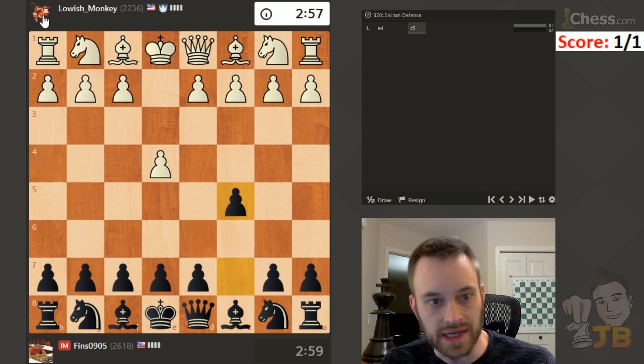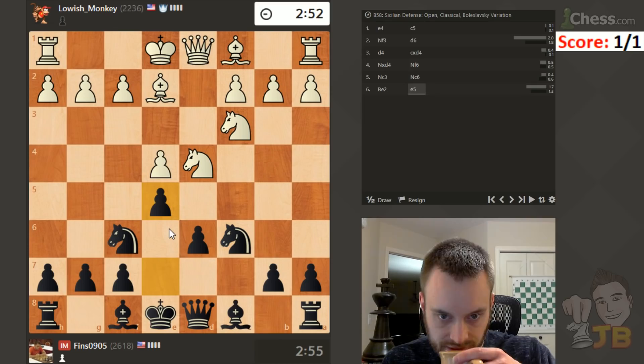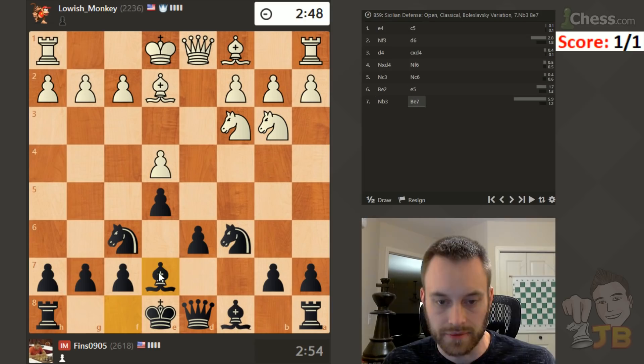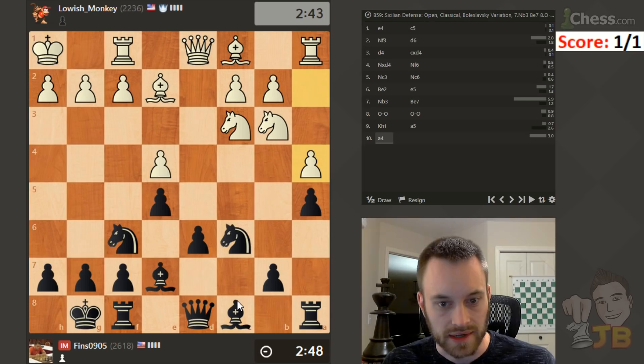Alright, lowish monkey is next. Let's play a Sicilian — or playing Diddy Kong again. I think I played lowish monkey before. I'll play a Classical Sicilian. Bishop e2 — I generally don't mind facing this line. Black has pretty good counterplay. Knight f3 and knight b3 are the main moves here. Castle — usually they play bishop e3. Let's play a5. This looks anti-positional because it weakens b5, but there are some nice ideas involved.